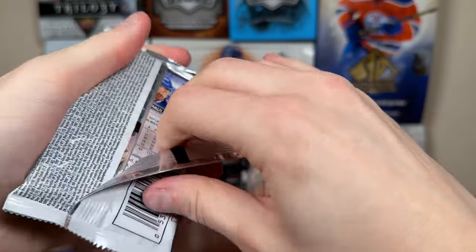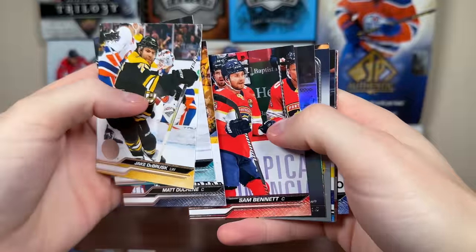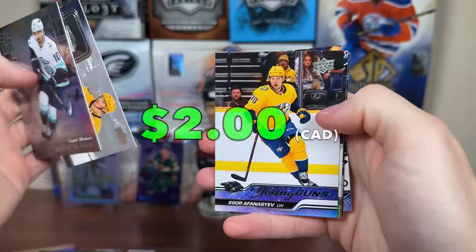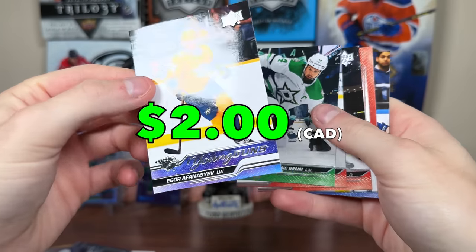Another pack, 2324 Series 1 — let's see what we have in this pack. Another Young Guns, which is nice. Matt Veneers Special Edition, Parson, Rookie Retrospective, and the Fansayev Young Guns — there's Igor Fansayev.